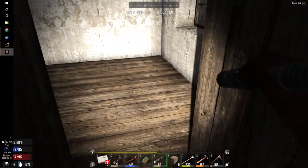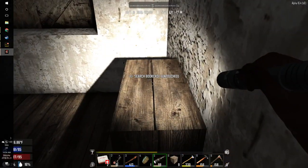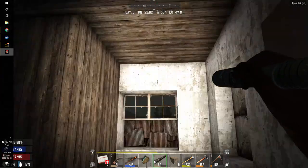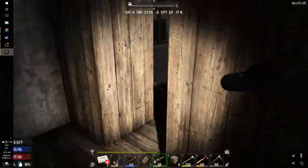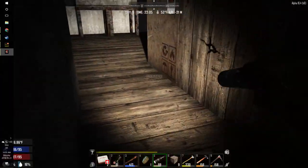Any surprise zombies waiting for me up here? No surprises. We got ourselves a bookcase with nothing in it and a sink with nothing in it. That wasn't worth it. Oh — medicine cabinet. Almost forgot that. Facial piercings, some grain alcohol — stuff to sell. Anyway guys, this was a pretty damn good loot run. I'm really happy with this one.